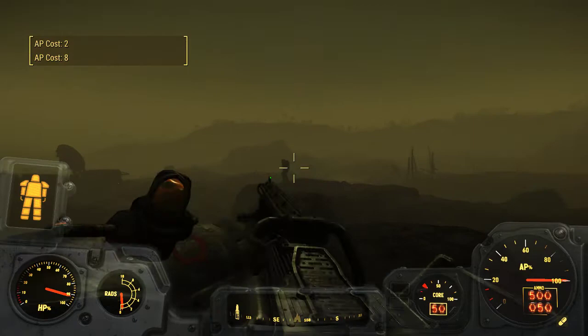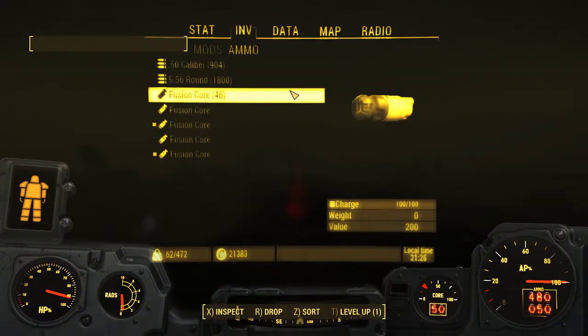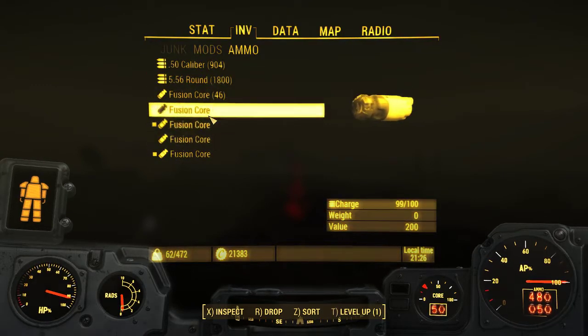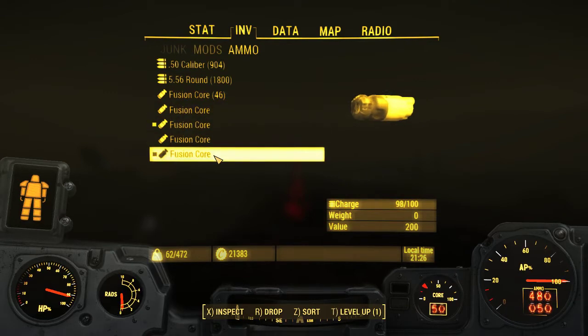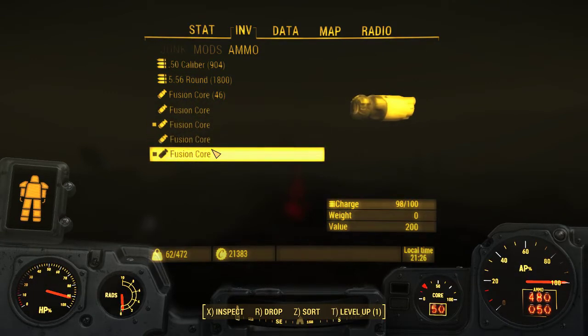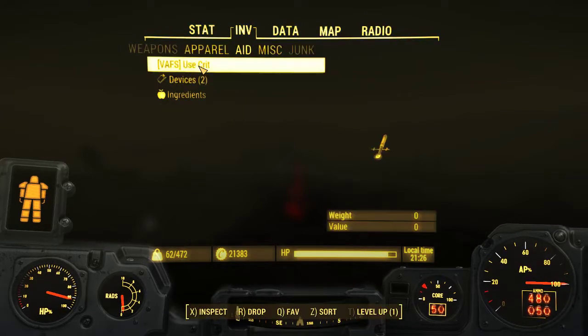And you'll see that every time I switch weapons and switch back and fire another burst, each time I do this it has taken a new fusion core from the fusion core stack. And if I keep doing this enough, eventually all 46 of these will turn into a partially depleted core, and I find this to be really annoying. So I've created a mod to fix this.